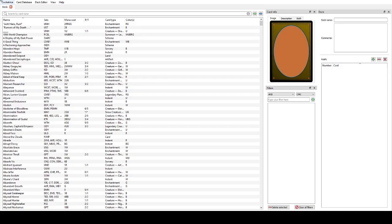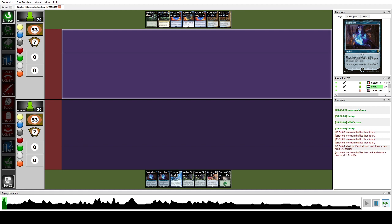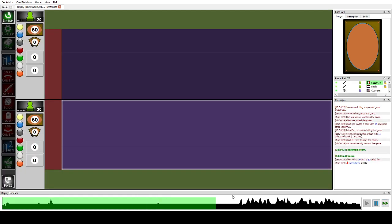That was round three. Round four was an intentional draw because we thought we were locked in. We move on to round five — I was 3-0-1 at this point but my opponent wanted to play, so we agreed and I was okay with that.